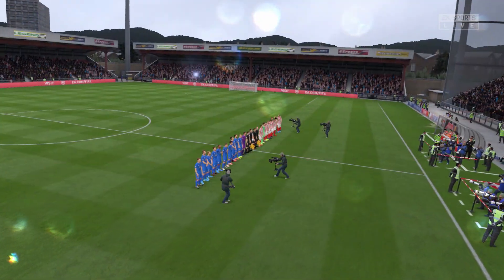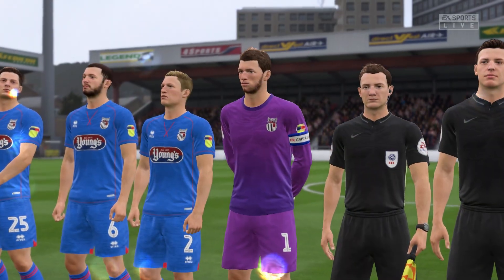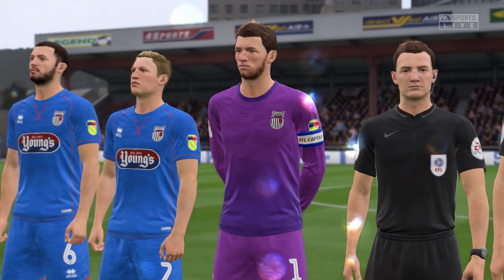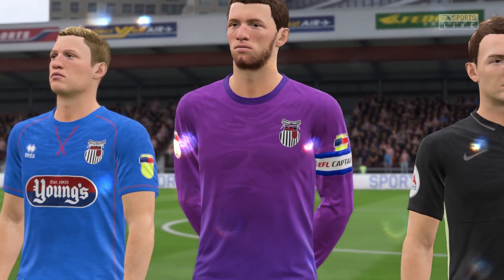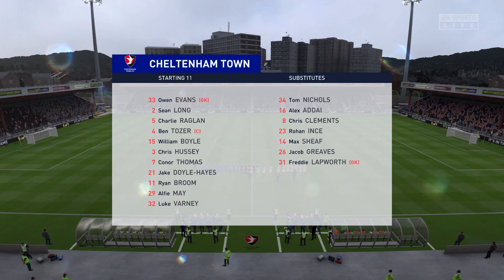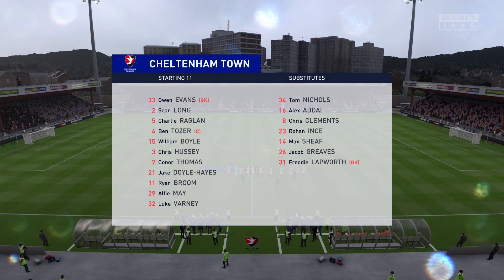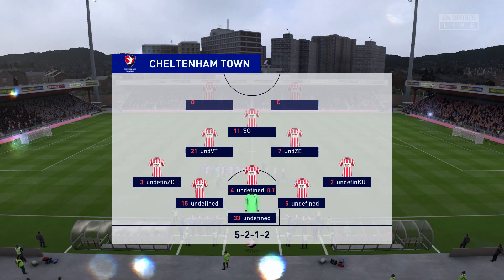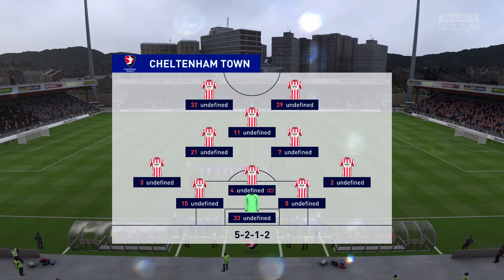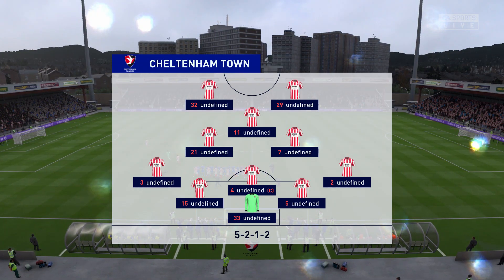Both managers will be reminding their players how important it is to start the game really quickly, really attack the opposition, put them on the back foot. The lineup for the home side looks as though they're going with the belt-and-braces approach — a five-three-two or three-five-two. The midfield will be flooded when they've got the ball; defensively those full-backs will support the three center-backs, but it does enable two strikers up front.